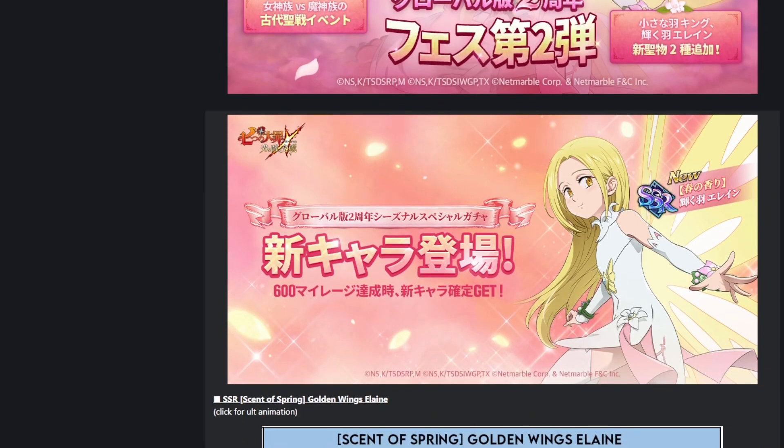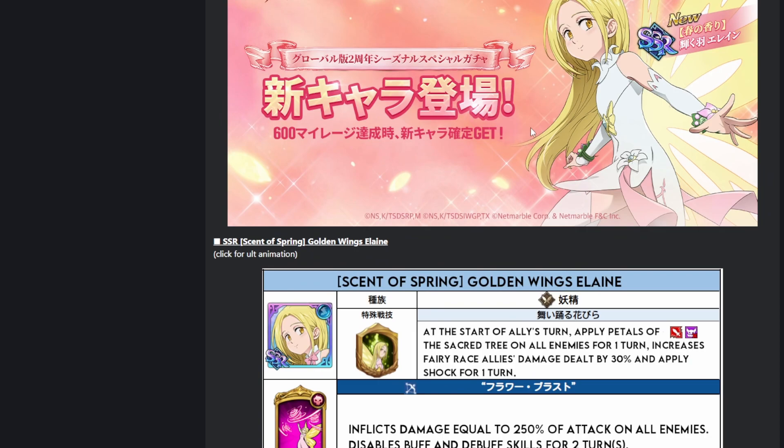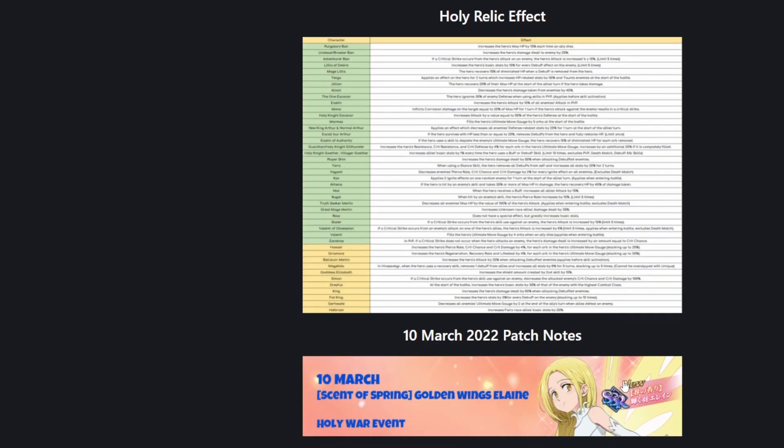There is apparently going to be a new Winged Elaine coming, which I don't think is a super hype character, but hey, I guess it is what it is. It's going to be a 600 mileage banner. They do have the actual patch notes and stuff like that on JP that we can look at.